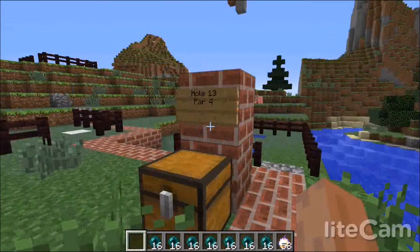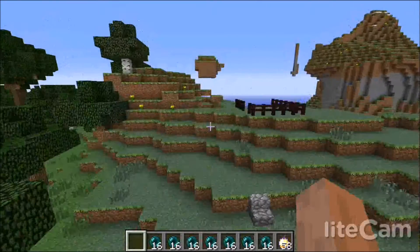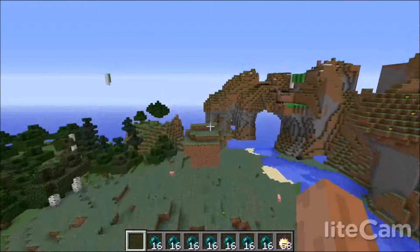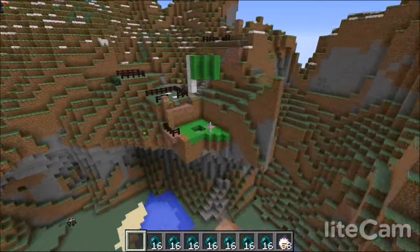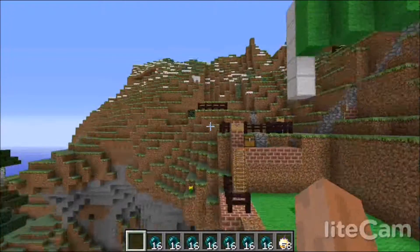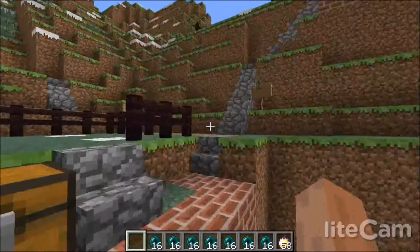Hole 13, par 4. It shoots up and you want to land in here, or if you want to get on there, the hole is on the cliff base. Then you go up to hole 14.